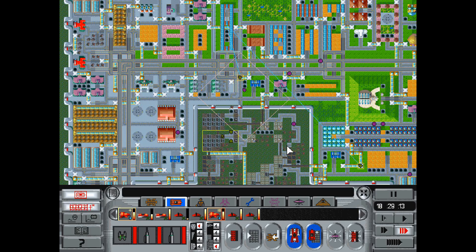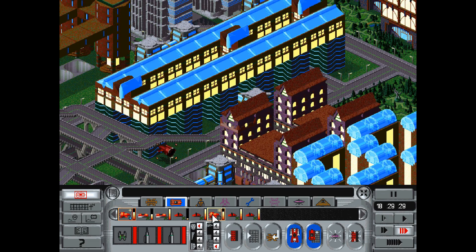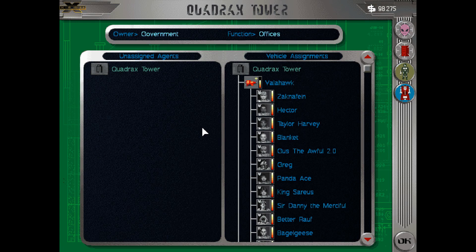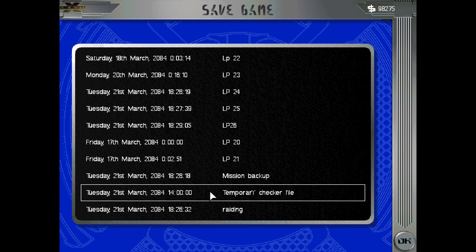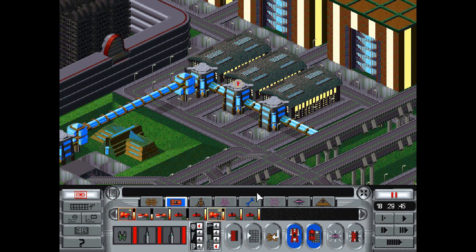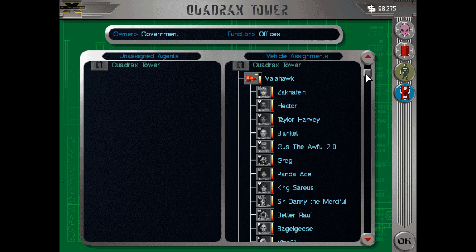We'll send our Valkyries — we've got the Vala Hawk and the Dachshund 2.0, technically. He used to be a Valkyrie rather than a Hawk. I'm gonna save it — I'm not 100% sure, but for all I know, every single building on the north side of town is infiltrated. So I'm gonna save it and then start checking these out.